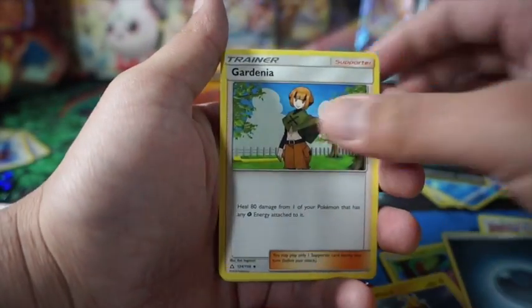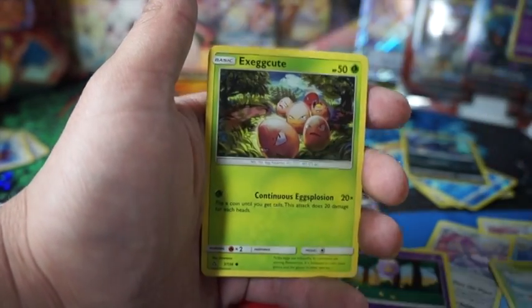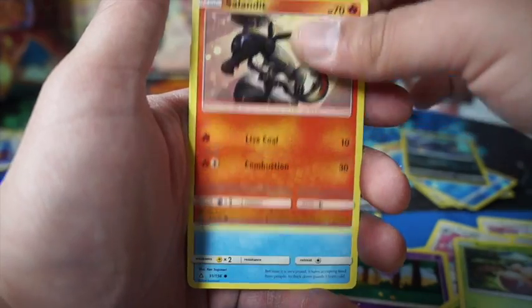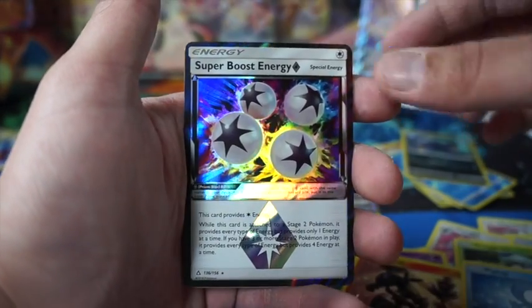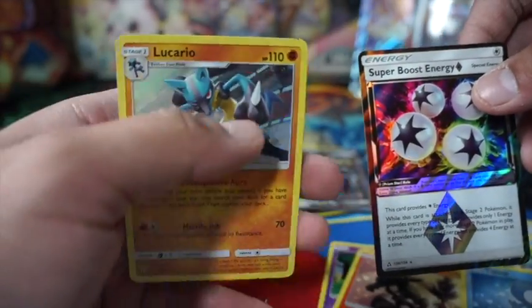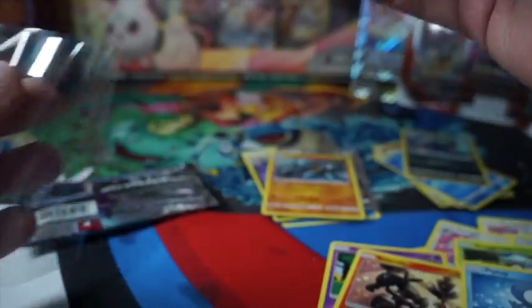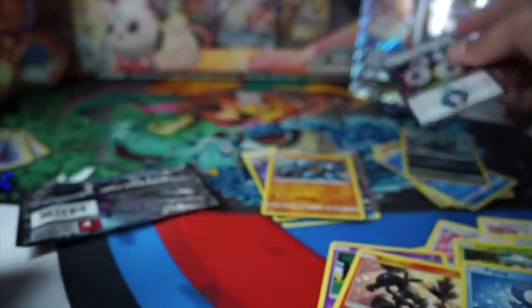Dark Energy, Gardenia, Purugly, Floatzel, Drifblim, Yanma, Exeggcute. Piplup, Super Boost Energy — and we got Prism Star and Lucario holographic! Double pack magic. Not bad!